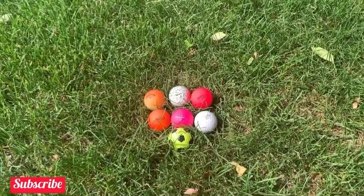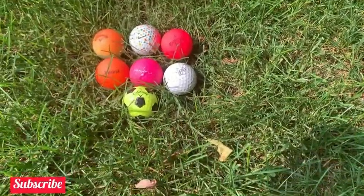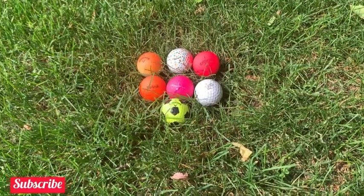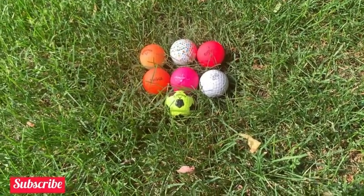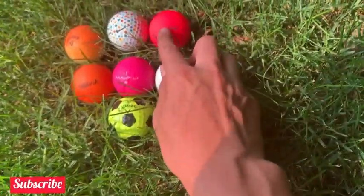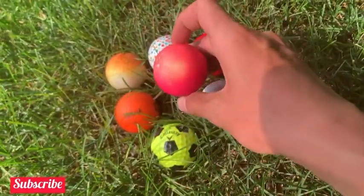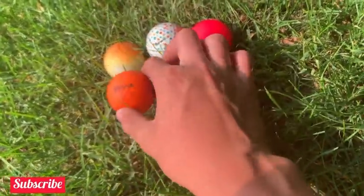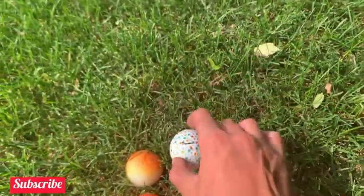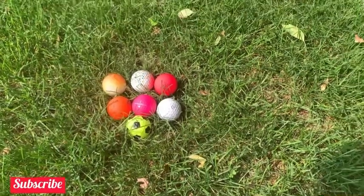Well guys, we're back at the house and we found 49 balls total, seven good ones as you can see here. That was a pretty good hunt except the last part where we only found four — shouldn't have left that first place. The top ones are: the speckled Vice, red Callaway, orange Callaway that's pretty faded, pink Max Fly that's also kind of faded, the soccer ball, and the orange Volvik. Comment which one was your favorite, and if you've seen a ball like this before. Hope you guys enjoyed — like and subscribe if you want more great content like this. Have a good day guys, bye!